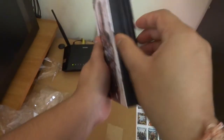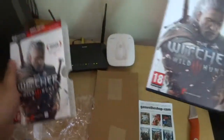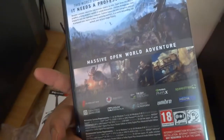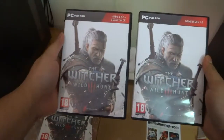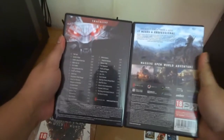Here is the game disc — it's a cardboard kind of packaging which has two jewel cases inside. Game disc one, two, three — massive open world adventure. The second jewel box contains game disc four and the soundtrack.